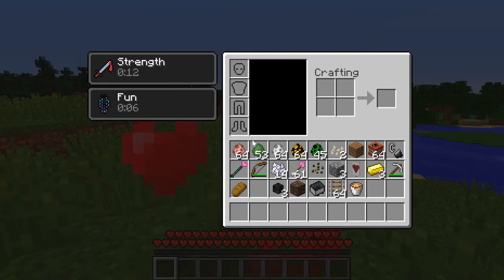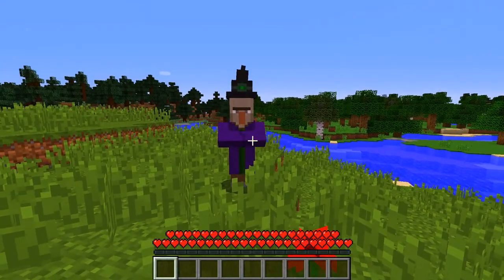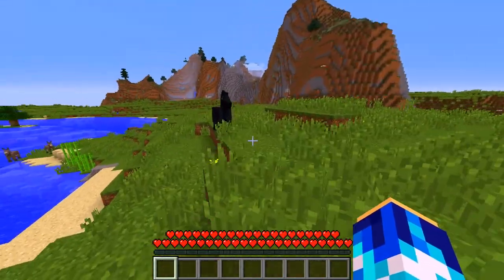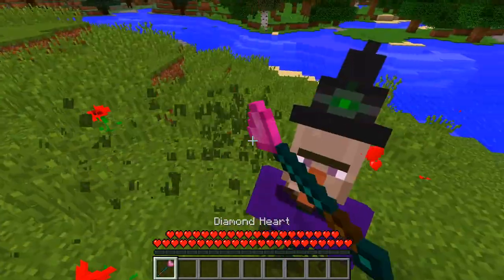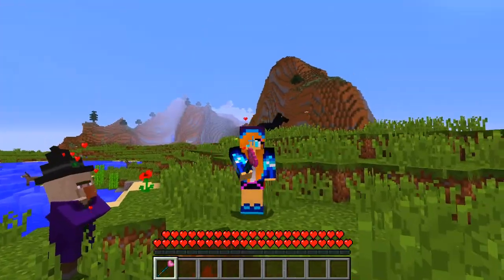There are also witches which splash helpful potions - could you splash some helpful potions please? Strength and fun - very good witch, thank you! I got speed! I like this witch, this witch is awesome. We also got our diamond heart here - it's just a sword except we can't fight with it because it's just a heart. It's a very nice heart.